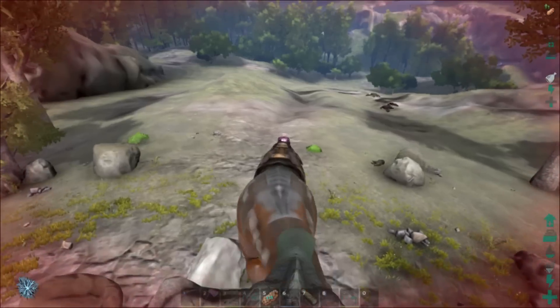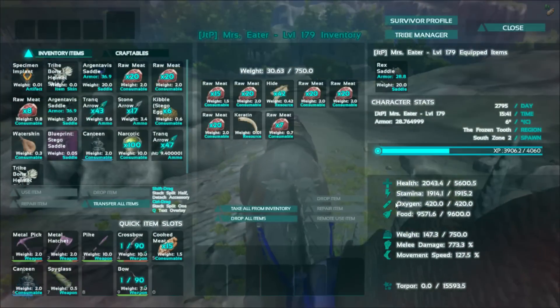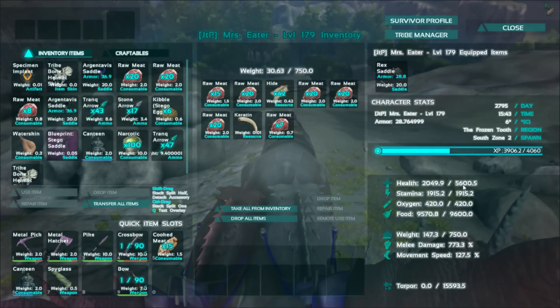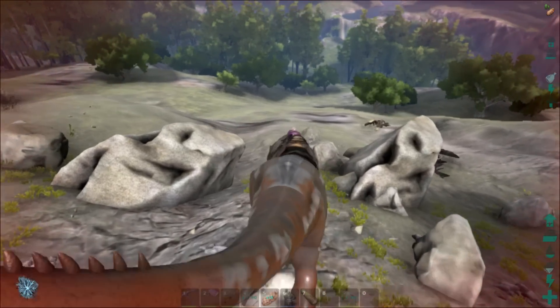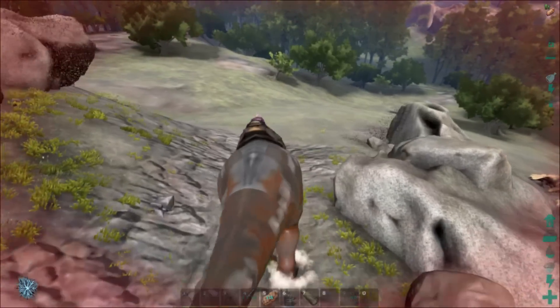I can't believe it took such a huge chunk out of Mrs. Eater though. What was her health? Health at 5600 — well that's probably why. We'll get home and then we'll check the loot and see if there's anything good. If there is I'll tell you a little later, so y'all hang tight, we'll be right back.